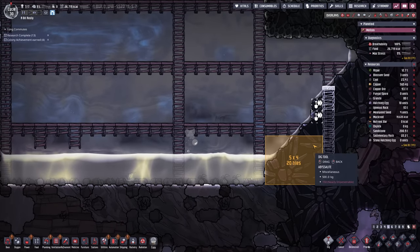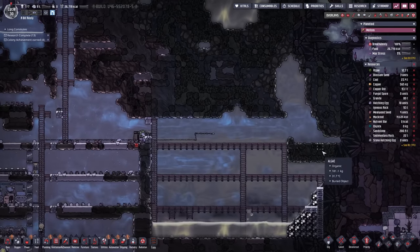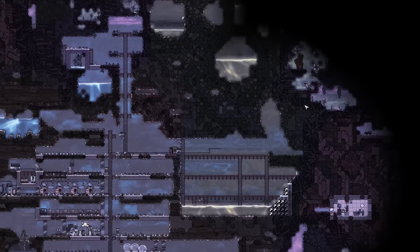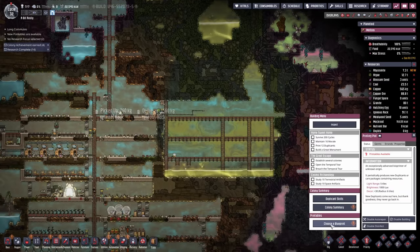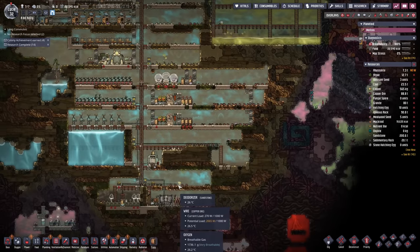We can dig abyssalite now — so let's check all of that out. Dig that up and we can probably wall up along this side. It's going to take us perilously close to that chlorine vent but I think we can work our way around that. Let me just zoom out a bit and go into high speed mode.